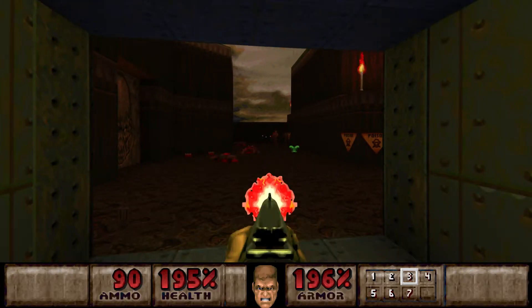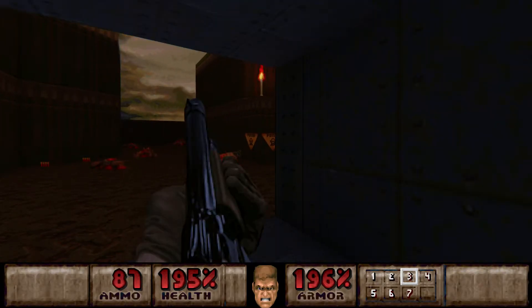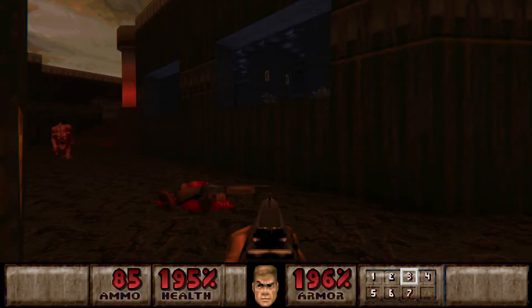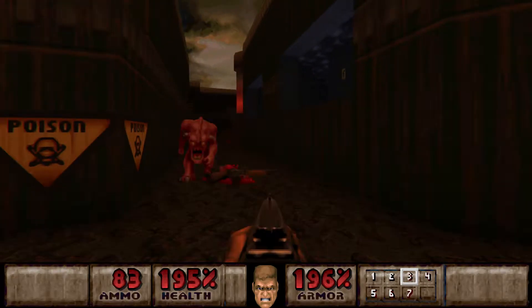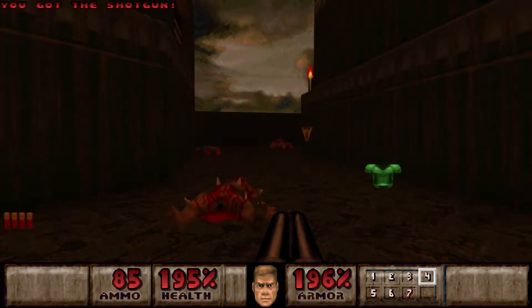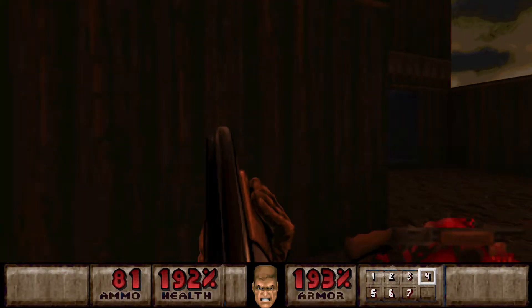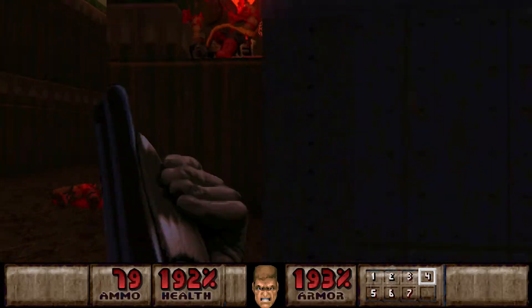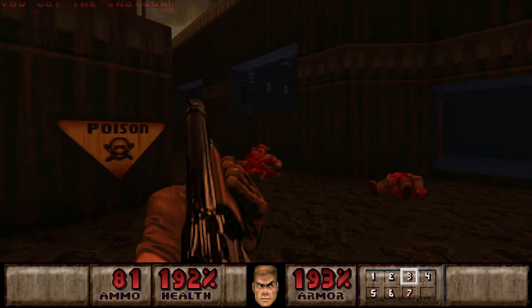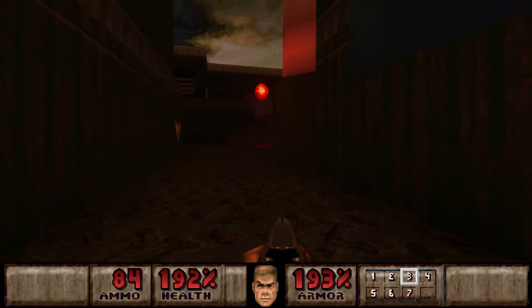So let's snipe them off at least. I think there is a chain gunner in here. Yeah, you might want to get rid of him. And then there are some guys inside that building over there. You might actually be able to snipe some of them off through this window.